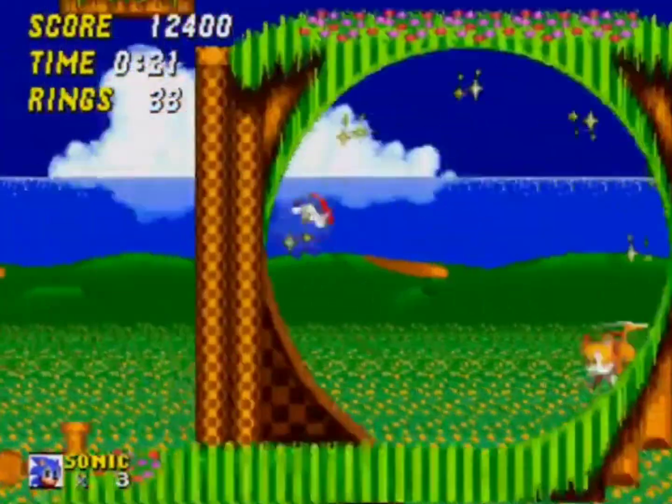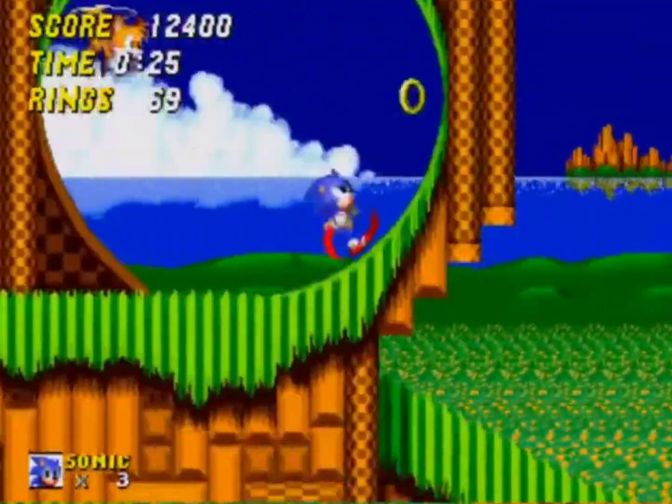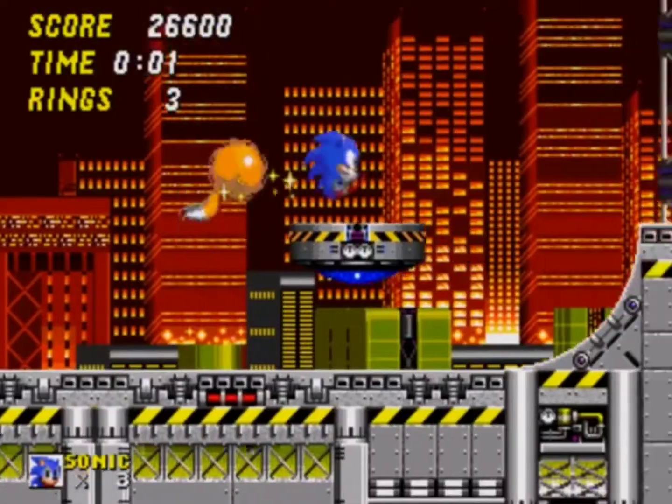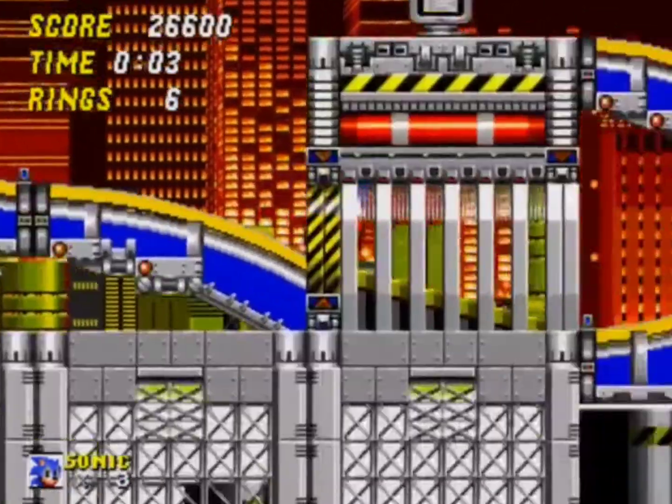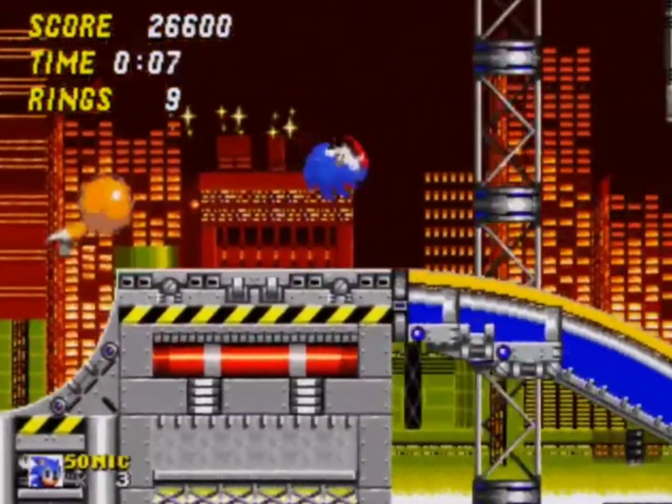The zones are as follows. Emerald Hill is like Green Hill, but even better — tons more places to move quickly, and it just feels more vibrant and colorful in general. Chemical Plant is where the men were separated from the boys. If you couldn't get past the Mega Muck in Act 2, then everyone knew you were an easy target.